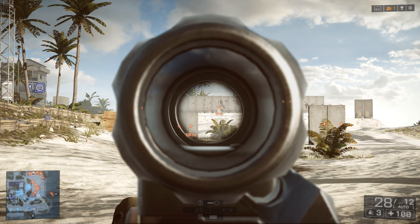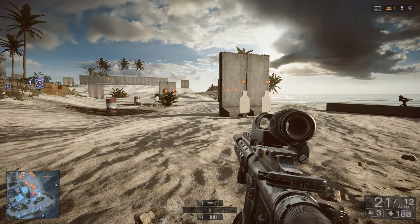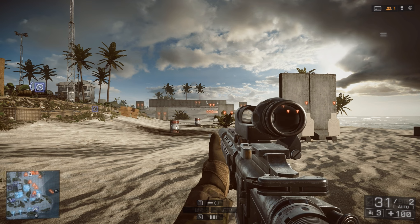Most of us know we need to get out in front of a moving target. If we aim directly at it, we're not going to hit it — we're shooting where it was, not where it's going to be. So that's the trick: shoot where he's going to be.